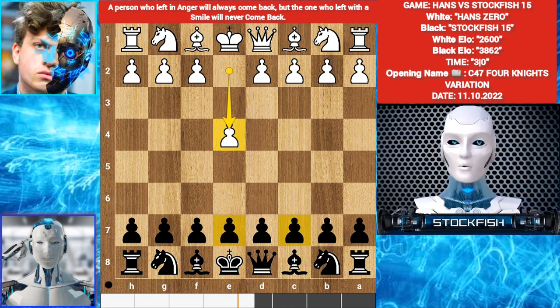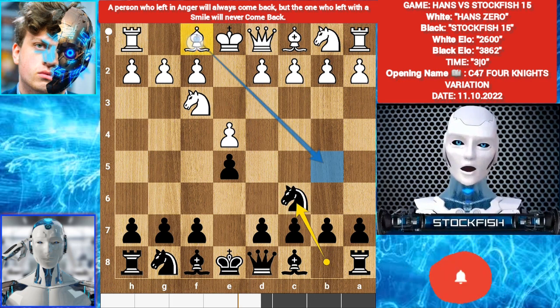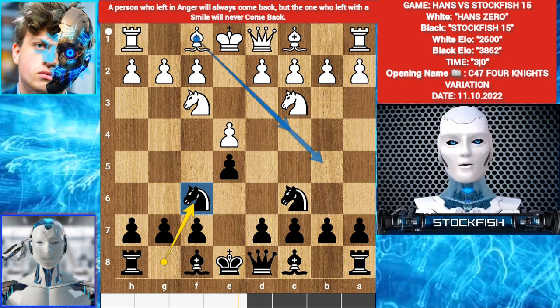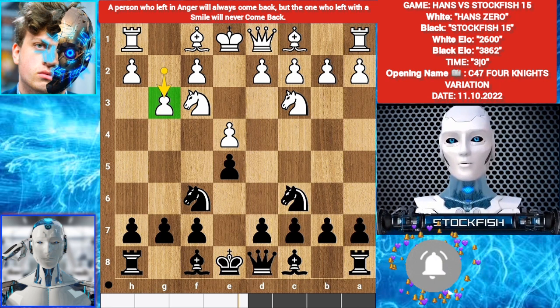Hans played E4. You can play E5 or Caro-Kann defense D5. I played E5. Knight F3, Knight C6. You can play Ruy Lopez or bishop opening. Hans played Knight C3. I played Knight F6. You can play Bishop E5, Bishop C4, or D4. Hans played G3, because he is a Stockfish subscriber. If you haven't subscribed our channel yet, then like and subscribe to get more interesting content from us.